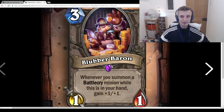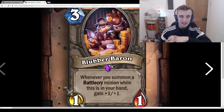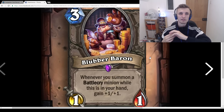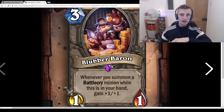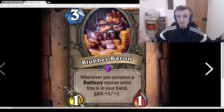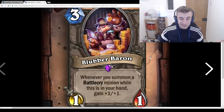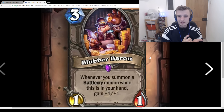Blubber Baron: 3-mana 1/1, Whenever you summon a Battlecry minion while it's in your hand, gain +1/+1. If it was in your deck getting buffed I think that would be good — Dragon decks and Reno decks play a lot of Battlecries, so you could eventually get a 3-mana 6/6 or 7/7 in the mid-late game. But you're going to have to run a lot of Battlecries and it'll just sit in your hand — if you ever draw this, it's going to sit there until you've played at least 3 Battlecries, which takes a long time. I think this card is pretty bad.